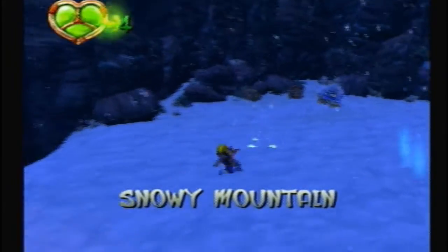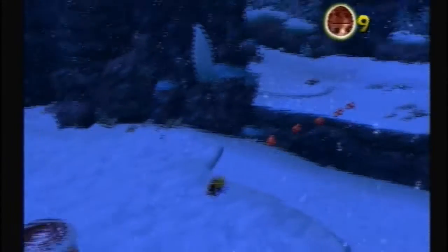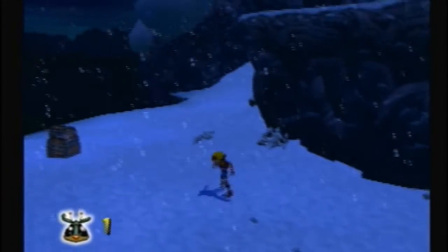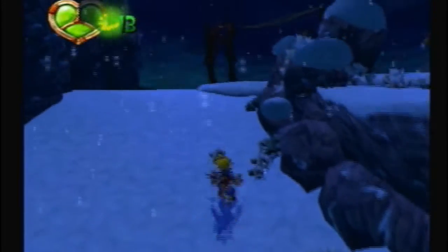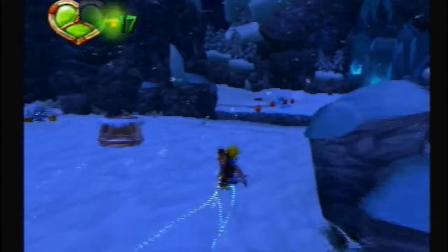Snow lurkers continually spawn out of the snow, so you can't kill them all. And right there are precursor stoppers — you jump on them and the energy shield thing around them goes away. You gotta take them all out, and once you take care of all of them, you get a power cell.